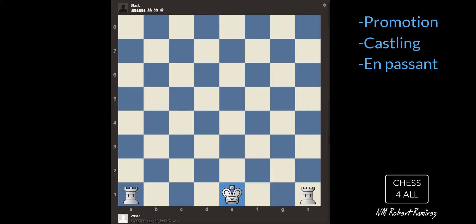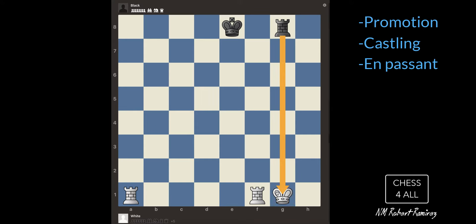Also, let's say the king is put in check — the king cannot castle if he's in check. Additionally, the king cannot castle if he's going through check. Let's say I want to castle to this side — I can't, because the king is going through a square controlled by the bishop. That would be an illegal move. Also, the king cannot castle if he's going to end up on a square where he's in check — you cannot put yourself into check.